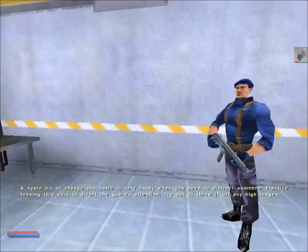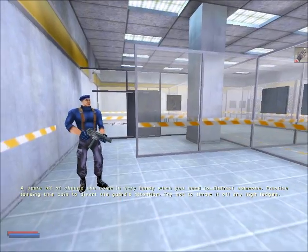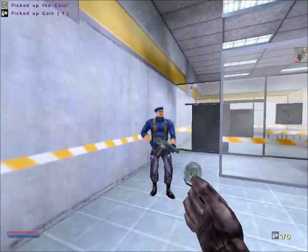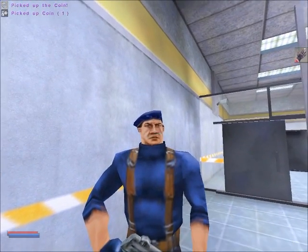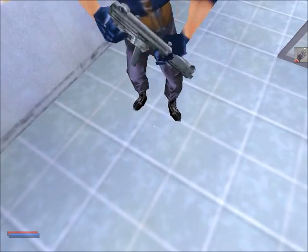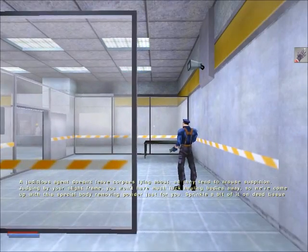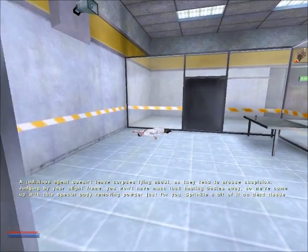Can I play? A spare bit of change can come in very handy when you need to distract someone. Practice tossing this coin to divert the guard's attention. Try not to throw it off any high ledges. Did I just throw it at him? Ooh, where did that go? Heard someone. Hey, that's strange — I really thought I heard something. You need some glasses, buddy.